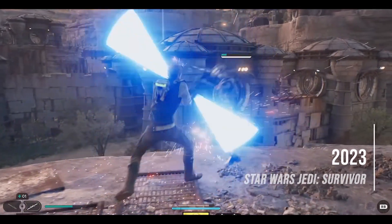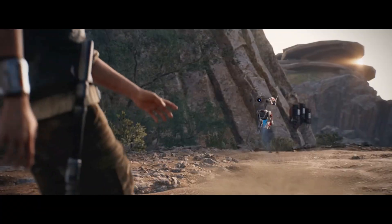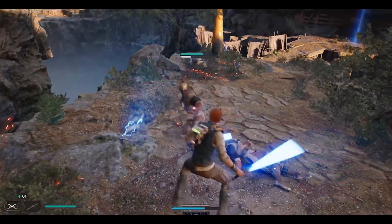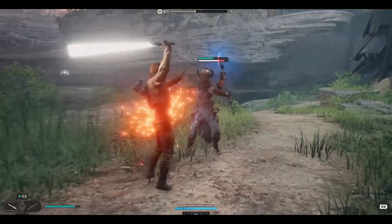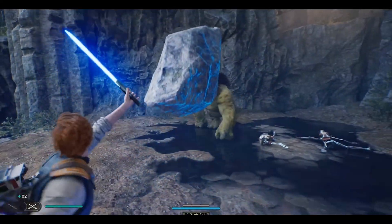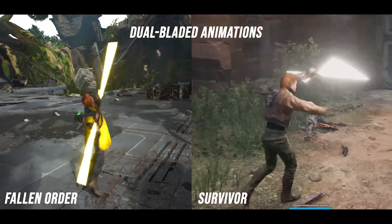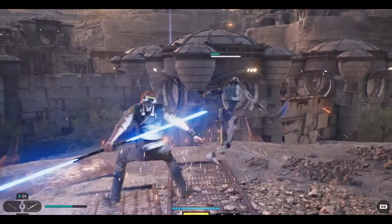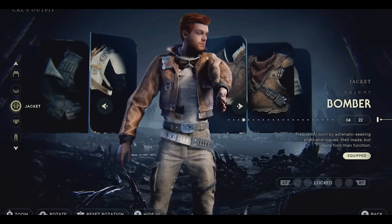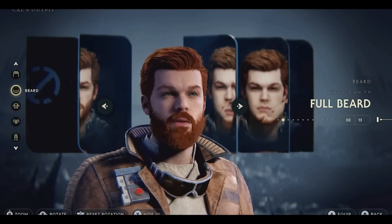Already its sequel Jedi Survivor seems to polish up these flaws. Character animations appear refined in Kal's movement and facial expressions, and lightsaber combat is vastly expanded with the new dual wielding, cross saber, and blaster stances. Game previews show off the flexibility of how we can use these stances in combat and how Kal himself has grown as a fighter since we last saw him in Fallen Order. Even seeing the new animations for how Kal fights in the dual bladed stance shows the developers didn't want to just copy and paste from the previous game. Character customization has also been expanded with the ability to equip different cosmetic outfits, and we can now even change Kal's hairstyle and beard, which I am personally very excited to play around with.